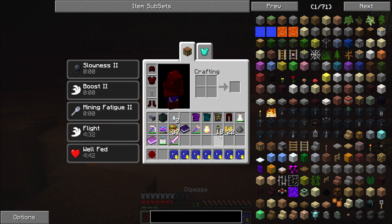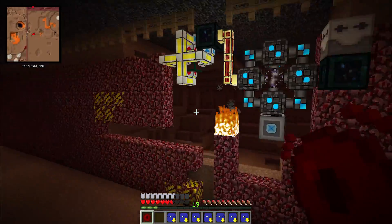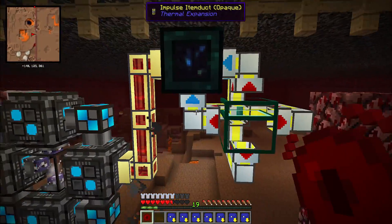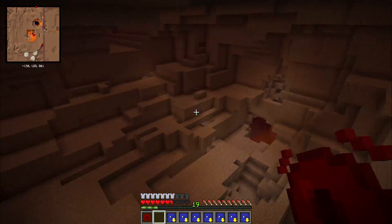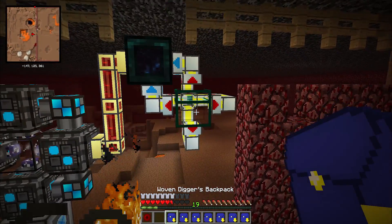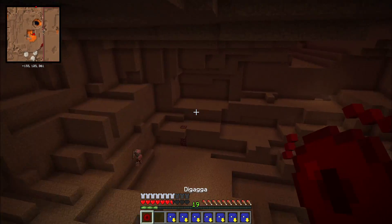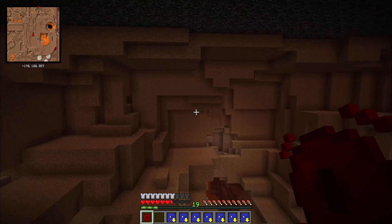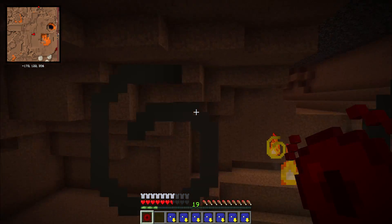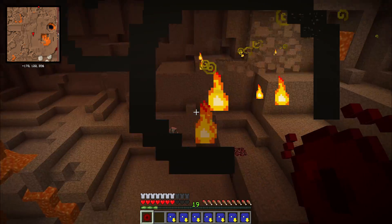So where were we? Oh yeah, I was showing you how my Super Dig spell is working for me. I actually had to put a whole bunch more item ducts onto this thing, just for it to keep up with the kind of dirt that I could dump into it. I dump the dirt in, it all gets sucked out pretty quickly, and then I just fly out into my open area.